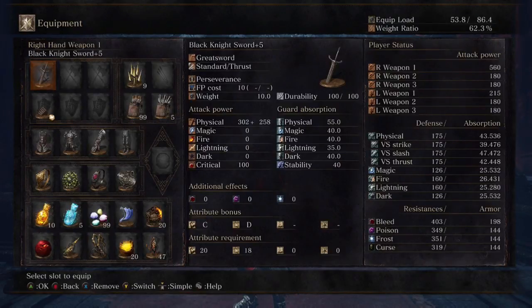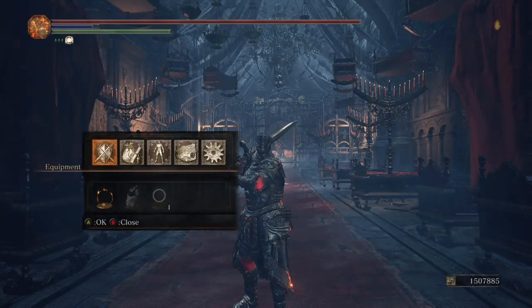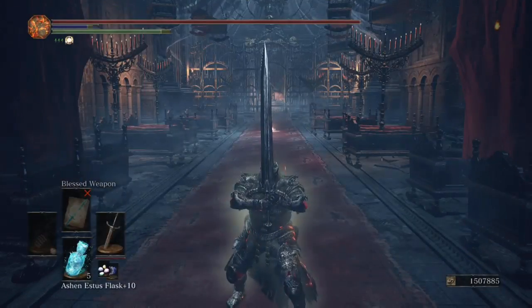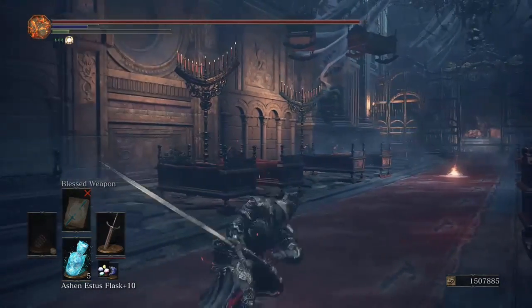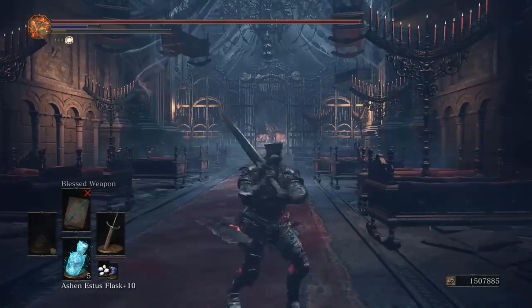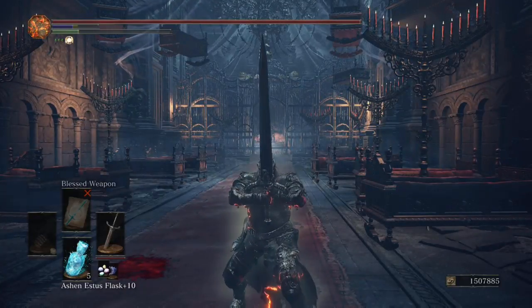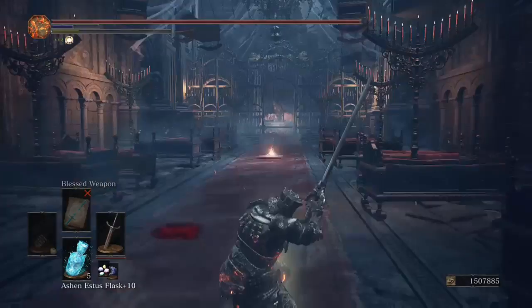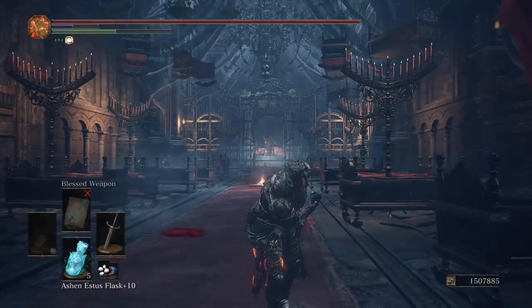We're hitting for 560 with the C and D scaling here. The poise right here just makes you an absolute damage dealing beast. Smart people will stay away from you while it's activated, but it's very easy to get off and destroy people when you're fighting them. Let's hop onto the ring and see how it goes with our number 5 pick.